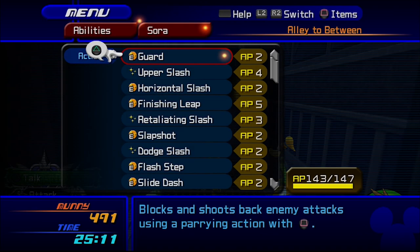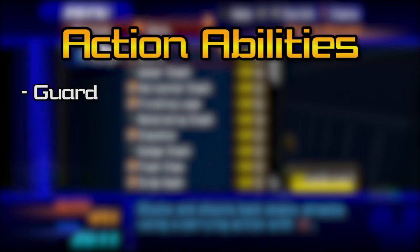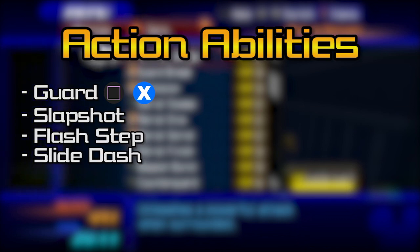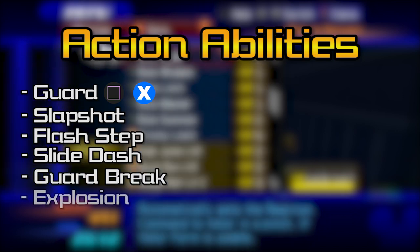And now onto abilities, the last thing we need to look at for setup. Let's start with the action abilities. Guard is essential — we're going to be using it a lot, so you'd better remember it's mapped to Square, or X if you're on the cursed Xbox. Slap Shot, Flash Step, and Slide Dash should all always be on. They're amazing combo modifiers with little to no downsides, unlike Dodge Slash. Guard Break and Explosion are great for this fight since we'll be focusing on ground combos. Use them.